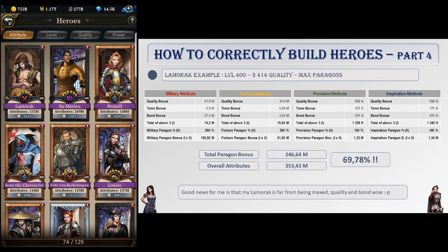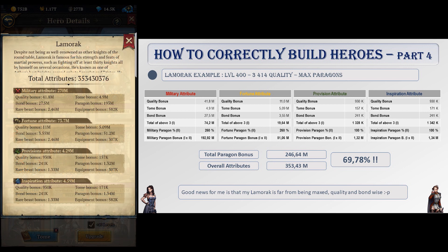Here is an example with my Lamarick, my strongest hero at level 400 with maximum paragons — 260 paragon bonus for military and fortune, and 100 for provision and inspiration. For the military attribute, his paragon bonus equals 193 million. By itself, this paragon bonus is roughly 55% of his total attributes, and all paragon bonuses represent 70% of his total.